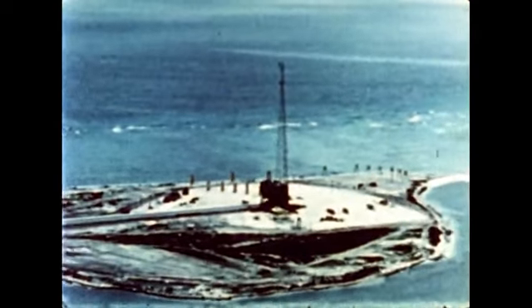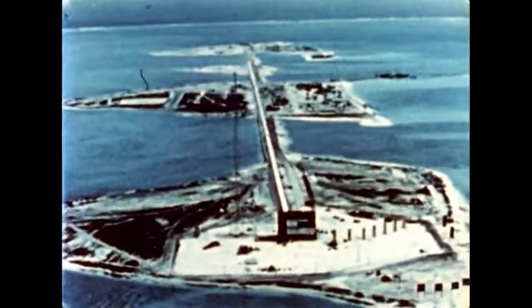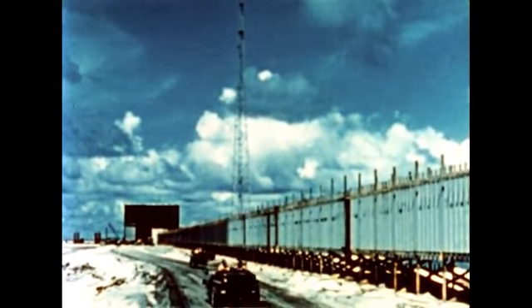Although neither side had a fully formed nuclear strategy, they pressed ahead with developing a super weapon — the hydrogen bomb. Elugelab Atoll was the site of the first American test in 1952. The device would yield a force a thousand times greater than Hiroshima — a piece of the stars brought down to earth. With the H-bomb, even a miss of many miles would destroy a city. By 1954, both sides had it. The American nuclear weapons monopoly was broken.